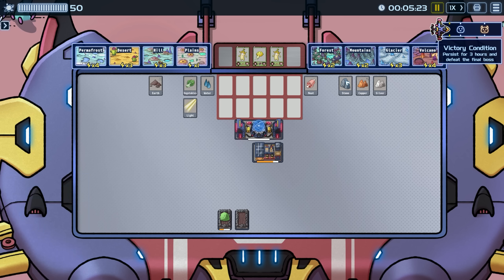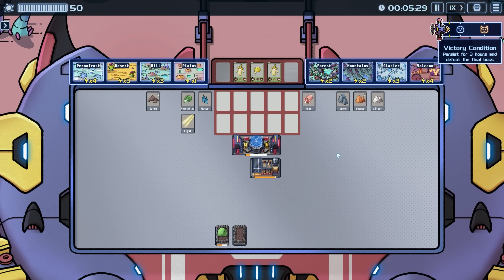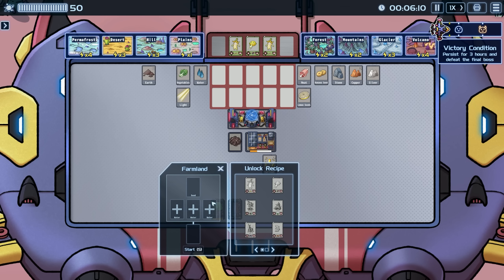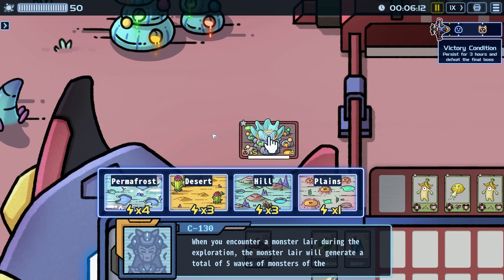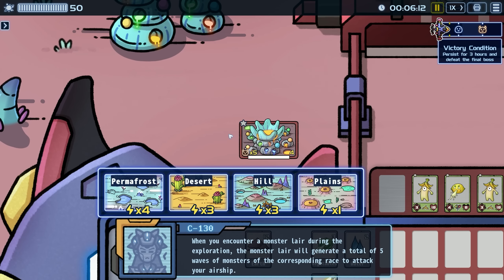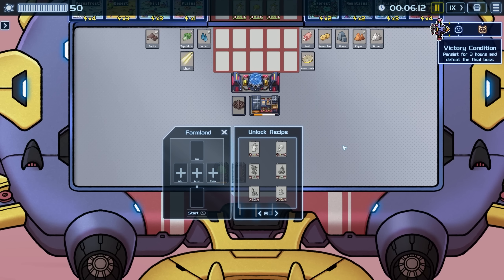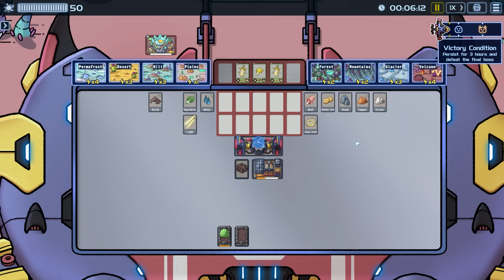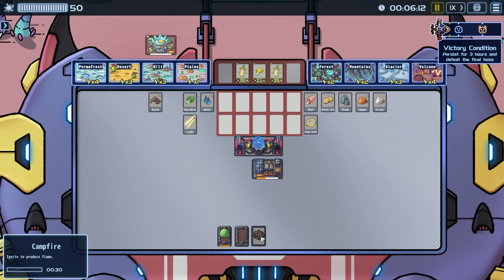We're still paused. I want to get more farms going but I don't have any more seeds, which is unfortunate. We got two more seeds now and have a campfire. Let's get some more planes for water. We need a counter monster layer — during exploration the monster layer will generate five waves of monsters of the corresponding race to attack your airship. We only have two water so we can't do another thing right now.